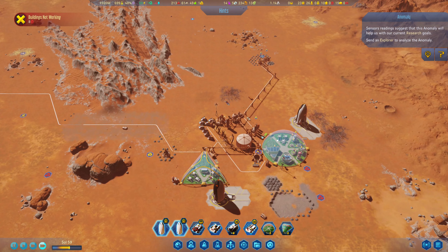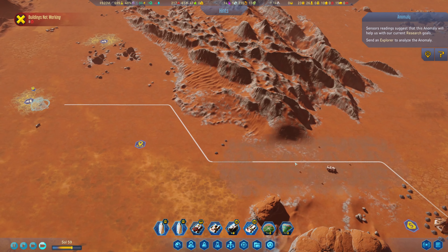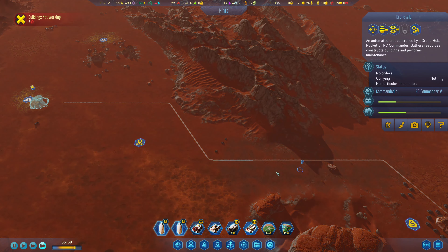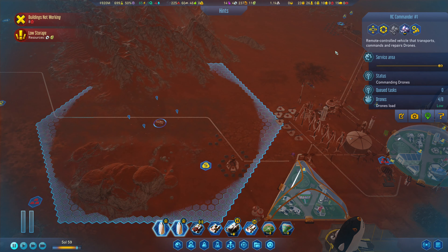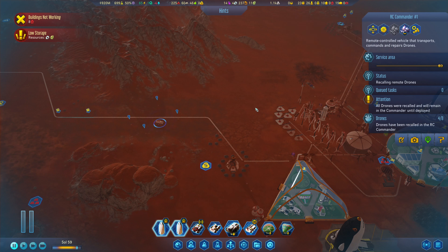Let's see what else we have — we need to get this up and running. Drones can't find the required resources. Resources are low. Let's just pull all the drones back in, recall them, get them to charge, and then I'll manually get you to do that. But I think that's how we'll start the next episode — thank you for tuning in to the Leviathan Cove, this is the Leviathan signing out.